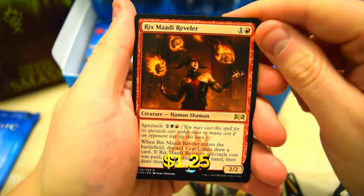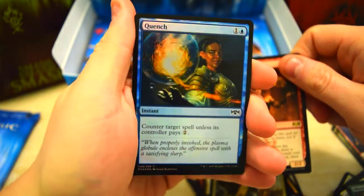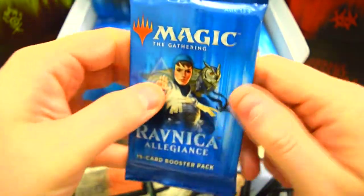Rixmati Reveler for our rare with a nice foil Quench — that's pretty neat. Let's dive into another one here.